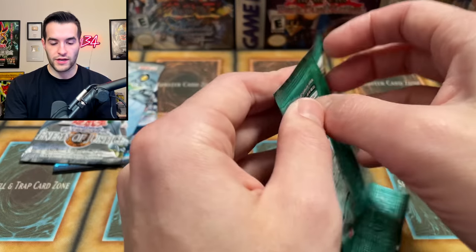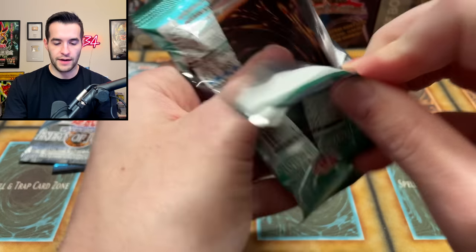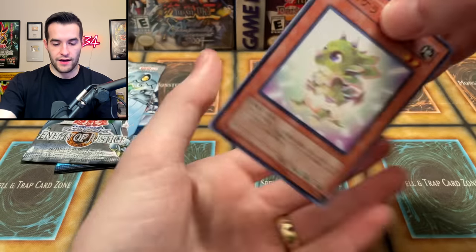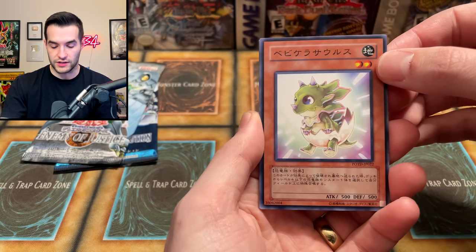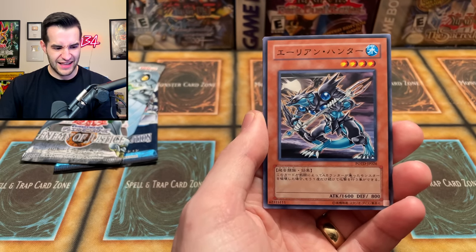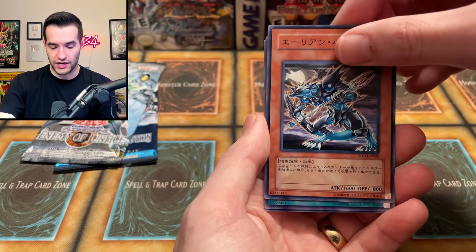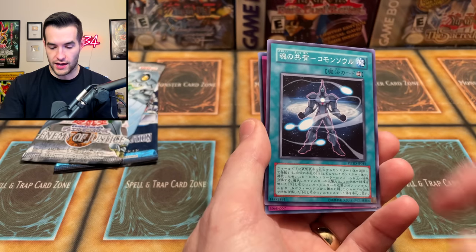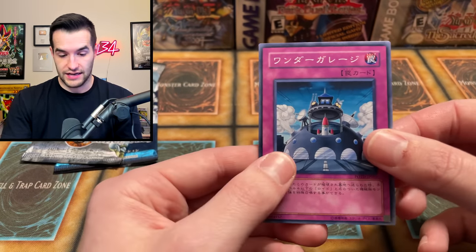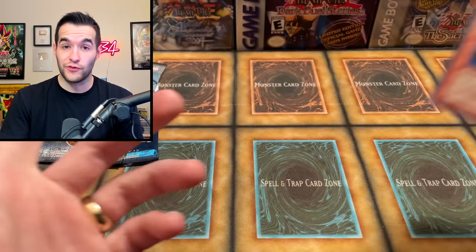Next up, Power of the Duelist. What can we pull? Will it be the Dark Neos? You've got to believe in the heart of the cards. We have baby Sarasaurus — pretty cool OCG card. We've got something — is this even in Power of the Duelist? Maybe it's OCG only. Then an energy guy, something I don't know, and a Submarine Roid. So you're not guaranteed a foil, as you can see — getting the Cyber Esper was not bad.